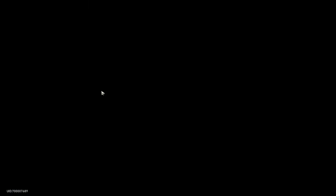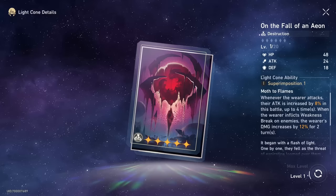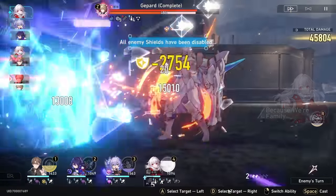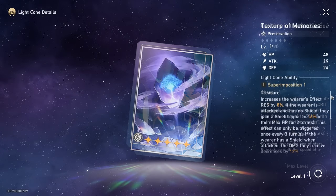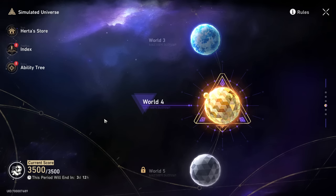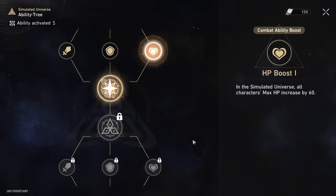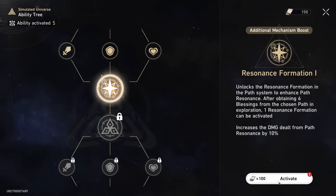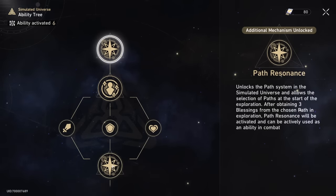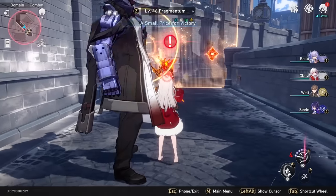The light cone for Destruction characters is absolutely busted — you can equip it on Physical Trailblazer or any other Destruction character and they will deal a lot more damage thanks to its passive ability. The Hunt light cone is really good as well, and the Preservation one is also pretty decent. I would recommend getting all 3 after you slowly acquire Herta's bonds. Finally, if you're having trouble clearing Simulated Universe, each run gives you ability points to level up a skill tree from the menu. These upgrades are only active in Simulated Universe, but the first 2 major upgrades are extremely important to unlock because they make runs so much easier.